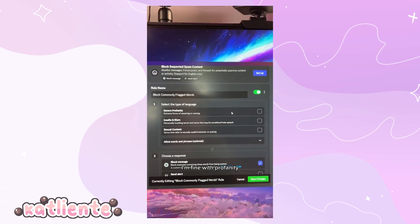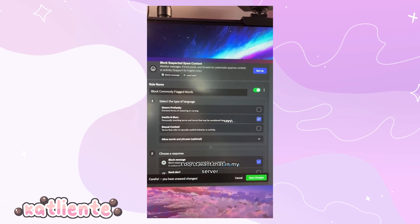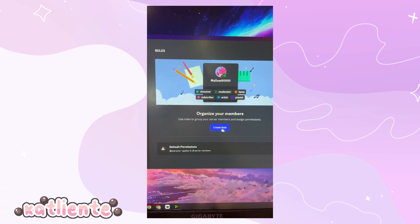Another one you want is block commonly flagged words — click setup. I'm fine with profanity but if you're not, you can turn that off. Insults and slurs though, I don't want that in my server. You can also block spicy content if you don't want that. Hit save changes.